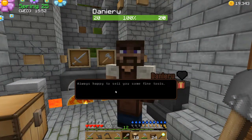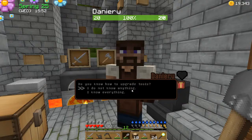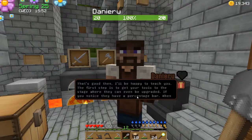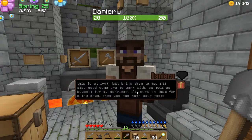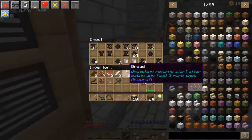Denaro - hello! Always happy to sell me some fine tools. We've got something to do with all these people at some point. Oh wait, have we even met? 'I'm Denaro the blacksmith, do you need any help? The first step is to get your tools to the stage where they can even be upgraded. If you notice they have a percentage bar - when this is at 100, just bring them to me. I'll also need some ore to work with as well as payment. I'll work on them for a few days and then you can have your tools back fully upgraded. You'll need to head down the mine with a hammer to find nodes which you can smash to obtain ore. I hear Brandon the miner has a gift for you.' Now I know who Brandon the miner is.